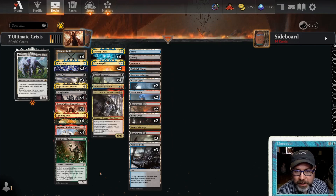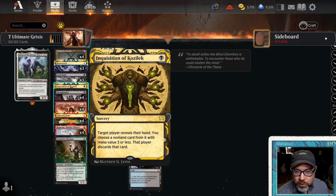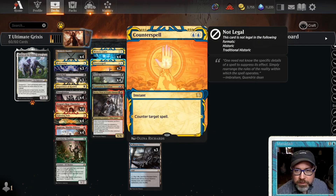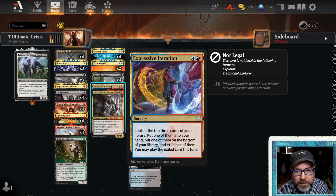If we run up against an Oko deck, the main thing we'll do is Thoughtseize and Inquisition of Kozilek to get those Okos out of hand before they play them. We also have two counterspells to completely counter the Oko or other Planeswalkers. We're running four Memory Lapses because we're really more of a tempo deck — we're aggro, trying to win really fast. If it goes to the late game, we're probably going to lose.